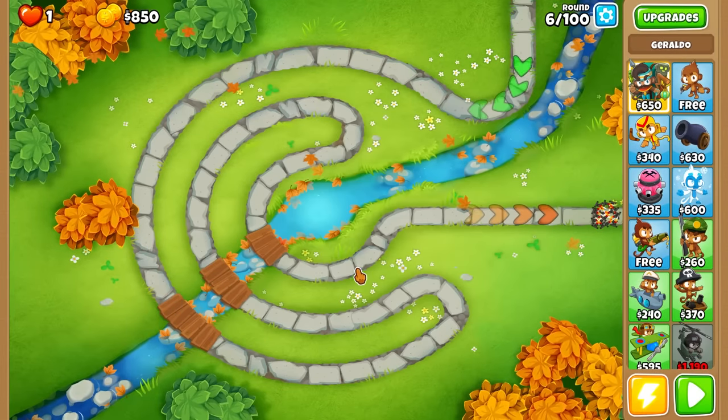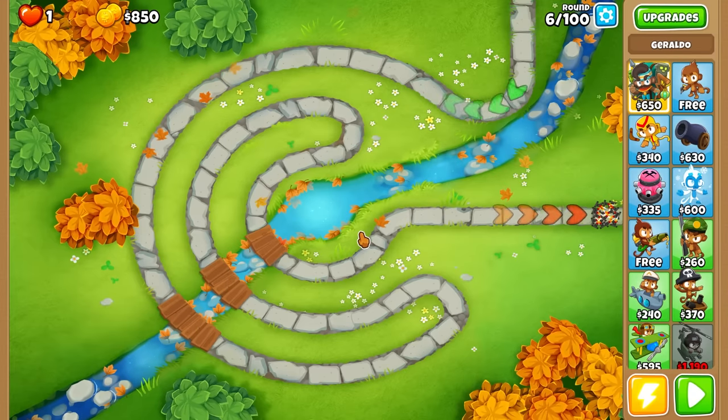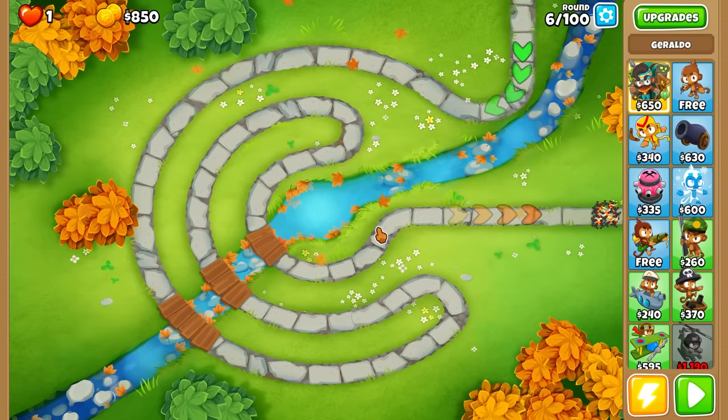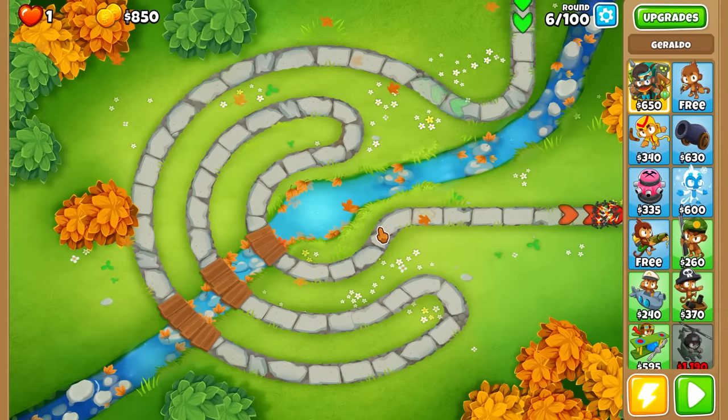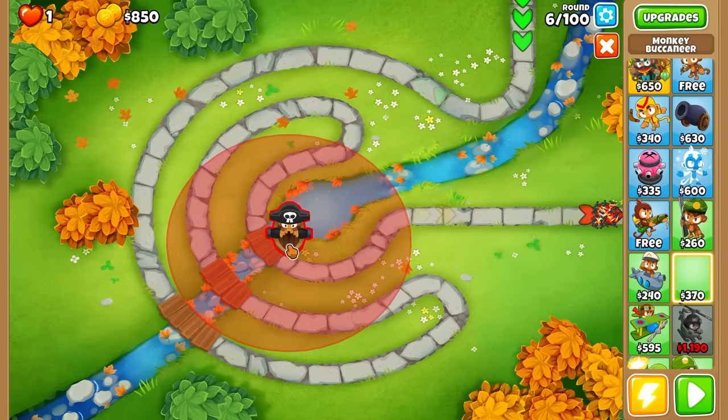What's up, it's Najru and I'm playing with the ultimate cross path mod once again, meaning we can get the fifth tier of each path all on the same tower. Last time I used the wizard monkey and he sucked, so I wanted to use a tower I know would work well. That tower is the buccaneer, and we can place him right here in the middle of Park path.